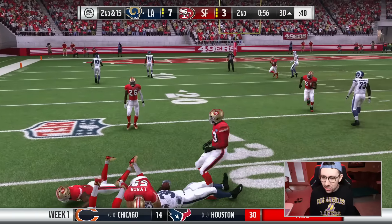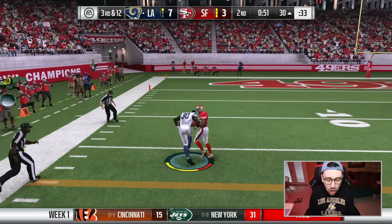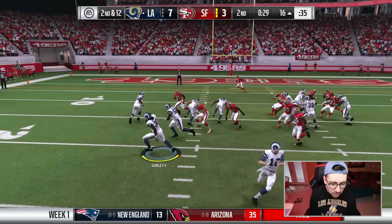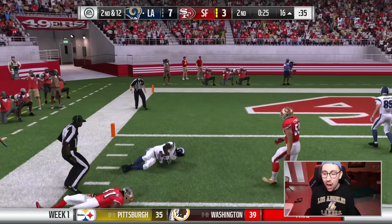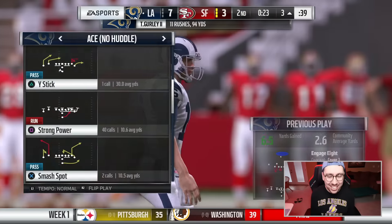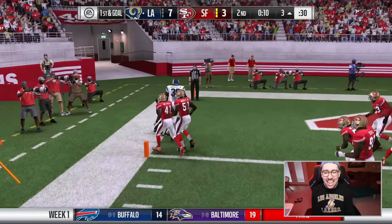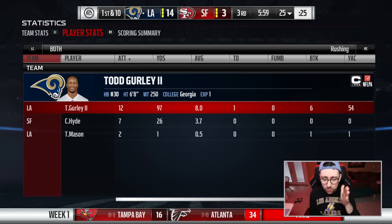We're gonna try to get Gurley out of the backfield — whoa, nice shovel pass! Gurley doesn't get a whole lot, but maybe we can bounce it to the outside. We get some good blocks, there goes Gurley — break one of them, Todd. We get some good blocks and bounce it — oh look at that! This is perfect, Gurley hurdles! That was so close. We flip it and run to the left side — there you go Todd, that's another TD!